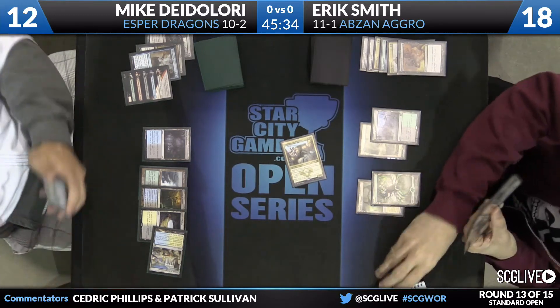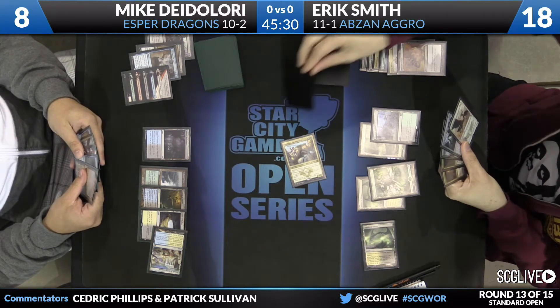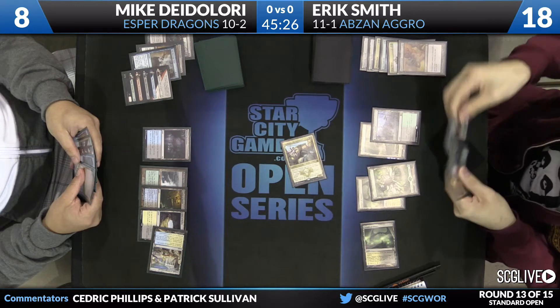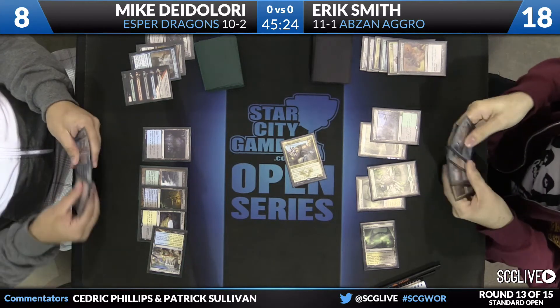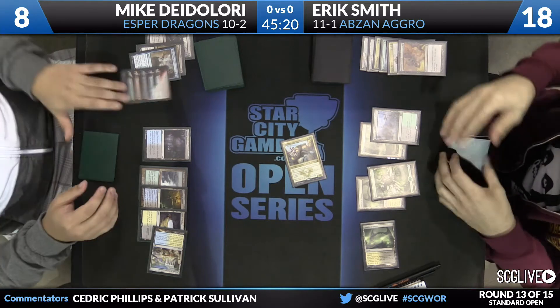Here comes Anafenza again. DeLaurie going to fall to four. One thing to keep in mind: that Jace is no longer in the graveyard because of Anafenza, so we'll have that exiled. The graveyard count certainly does matter here, especially if there's a second Dig Through Time in hand. That is a very big deal.